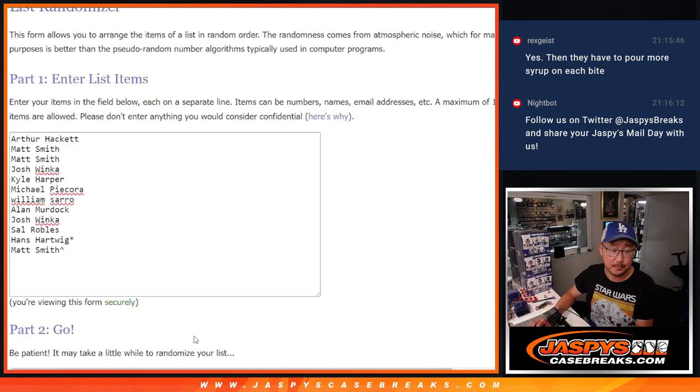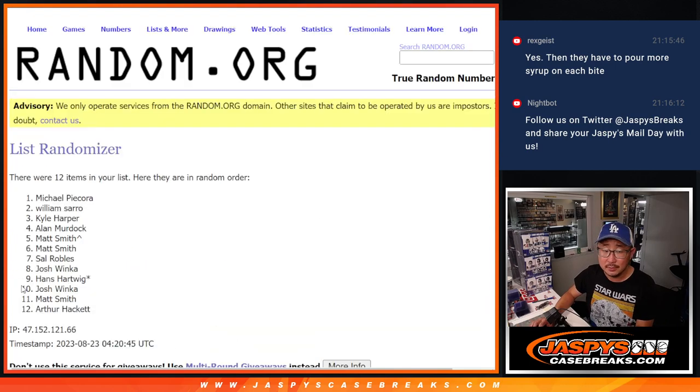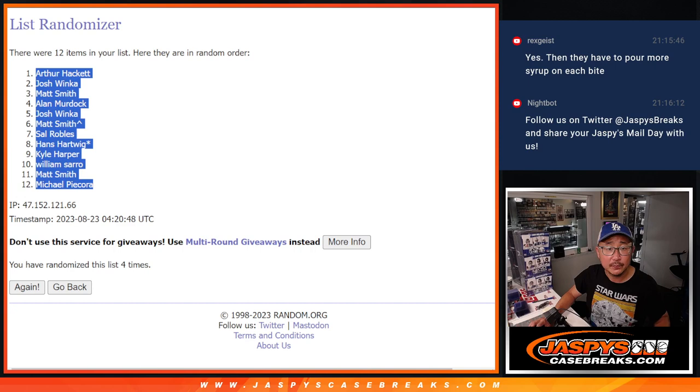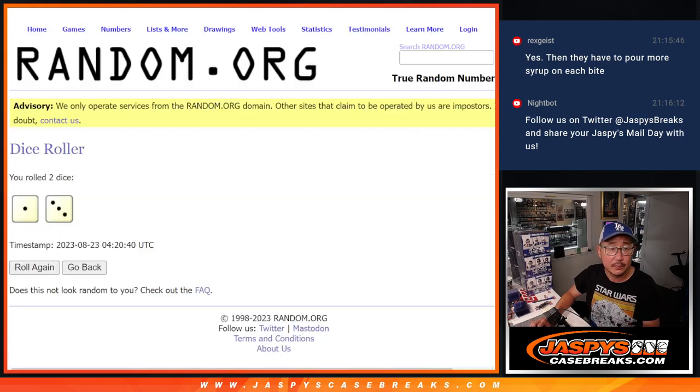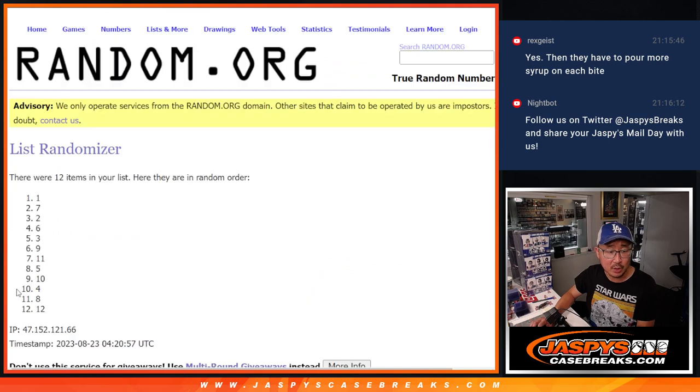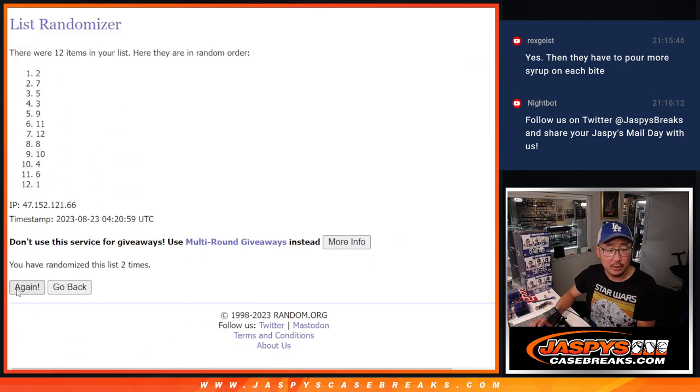One and a three, four times. One, two, three, and four. Got Arthur down to Michael P. One and a three, four times for the box numbers. One, two, three, and once more — fourth and final time. We've got box five through seven.